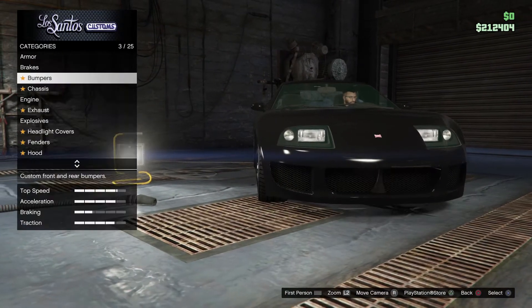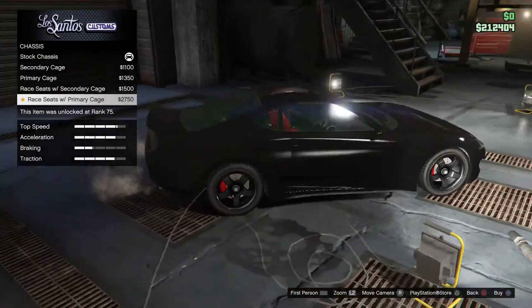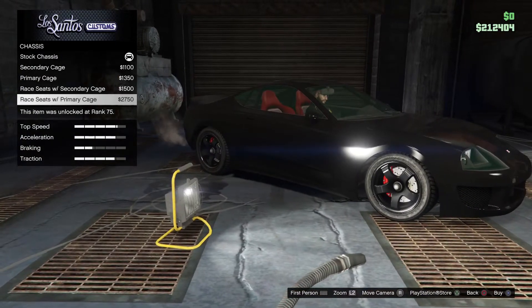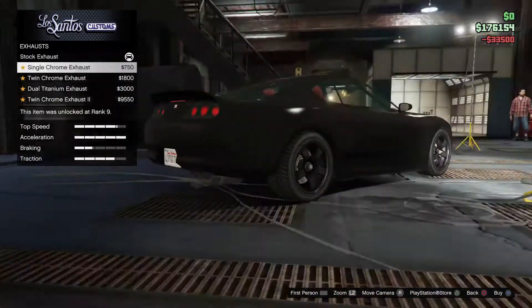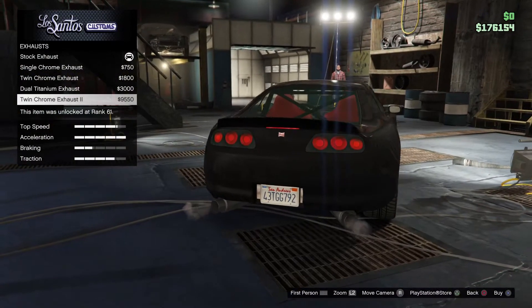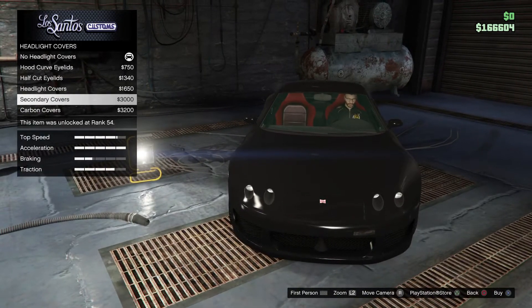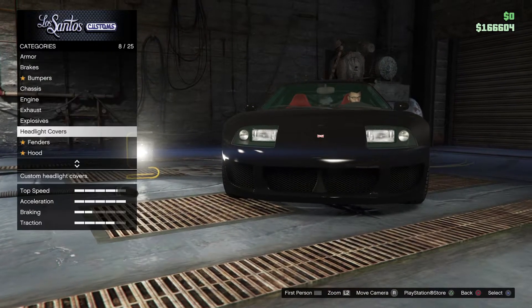We're going to try and do stuff that looks good. Primary cage with race seats - we're obviously going to go for the biggest option: race seats with secondary cage. We're definitely maxing the engine out. For the exhaust, most people have been using the double chromes - I also liked the titanium - but I'm going to go with the double chrome because that looks a bit nicer. The carbon covers are disgusting though.